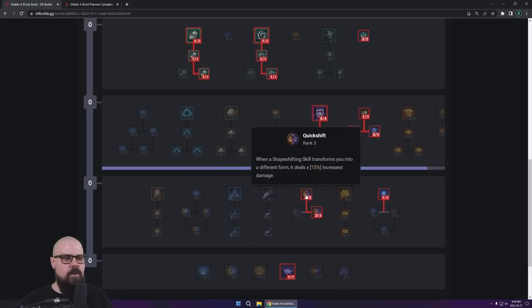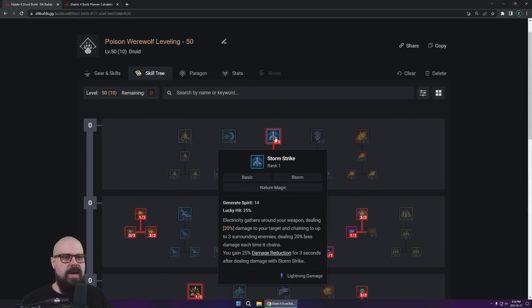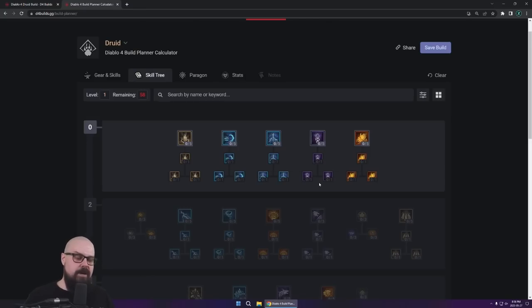No ultimate needed — you don't really need Lacerate. We're going to go for shapeshifting bonuses because we go out of werewolf form every time we use Stormstrike, so we get some nice bonuses there. Instead of just leaving you here and telling you good luck, I'm going to go ahead and put points by points and follow along. Bear with me, it's a long list. Take this with a grain of salt because it's something you should be adapting on the go.